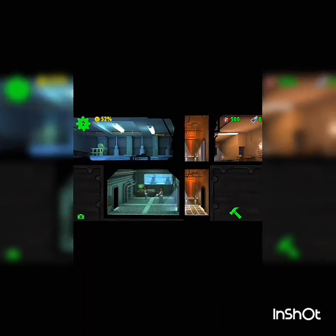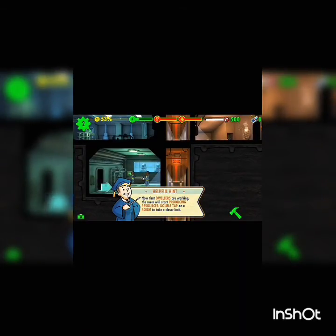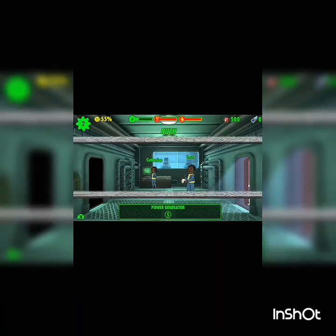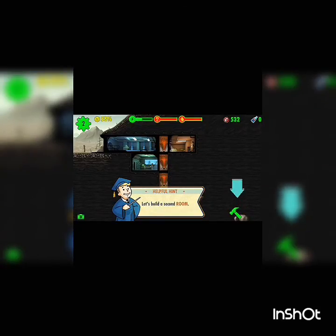Now that dwellers are working, the room will start producing resources. Double tap on a room to take a closer look. If you are in dire need of extra resources you can use Rush Mode — tap Rush Mode to open the rush menu. Great, you successfully completed your first rush and collected caps.